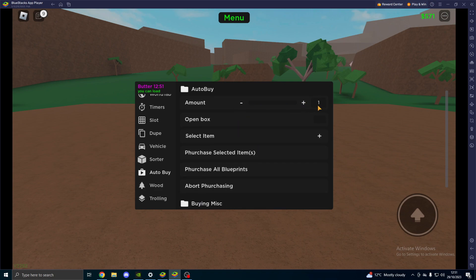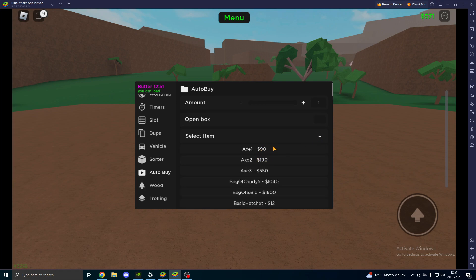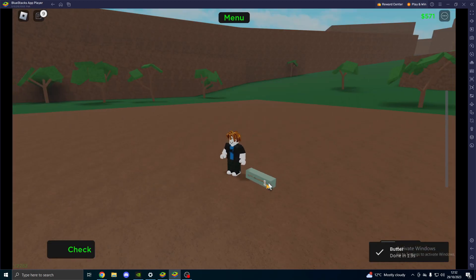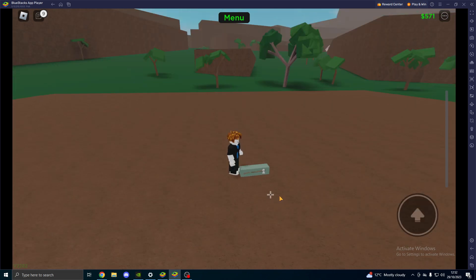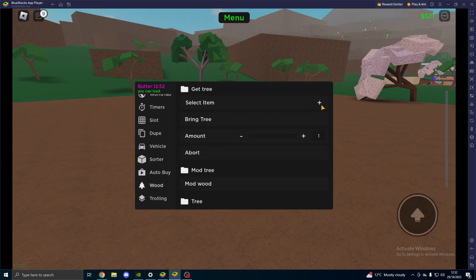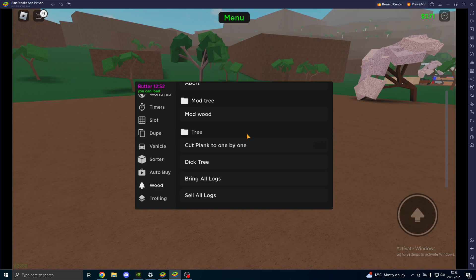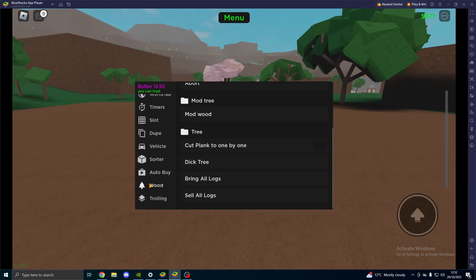Auto buy — you can select your amount, I just do one. You can do open box, select your item, purchase them, purchase all blueprints, and you can abort purchasing. Then you can buy the toll bridge, the ferry ticket, and so on. We're going to go ahead and buy a nice little axe here. As you can see, our axe is actually bought. Then woods — you can select an item like which tree you want, bring that tree, choose the amount, mod the wood, and sell them as well. I don't have any axes or conveyors, so you can go through and do that yourself.